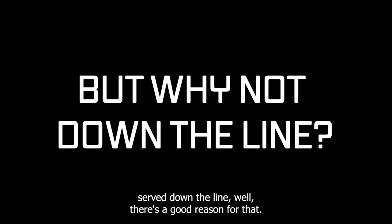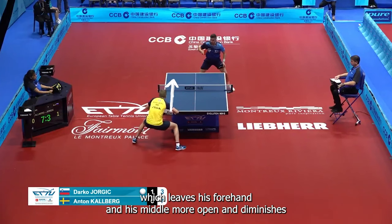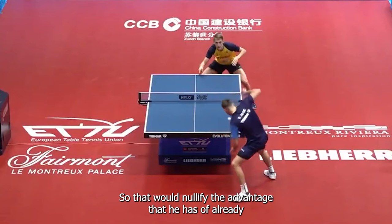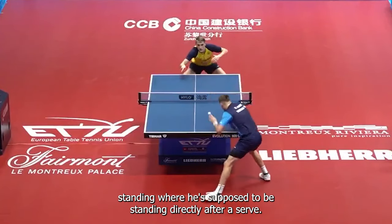And if you were wondering why he almost never serves that backhand serve down the line — well, there's a good reason for that. If he were to do that, he'd have to move back to his backhand corner to cover it, which leaves his forehand and his middle more open and diminishes the possibility for him to come over the table with his backhand. So that would nullify the advantage that he has of already standing where he's supposed to be standing directly after his serve.